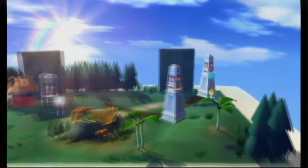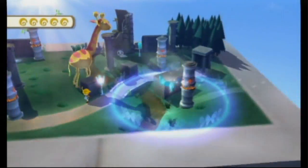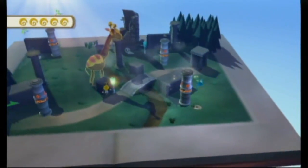The goal of each chapter is to get to a portal somewhere in the world. Sometimes you can see it right away, and sometimes it's hidden until you do something to make it visible. The graphics were very nice and colorful — they seemed to fit perfectly with the storybook feel they were trying to portray.